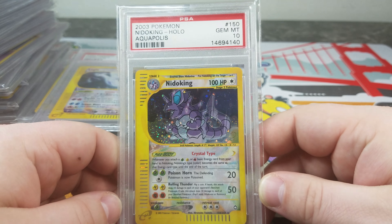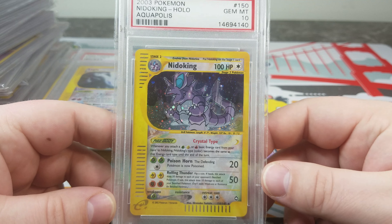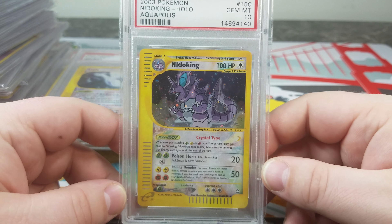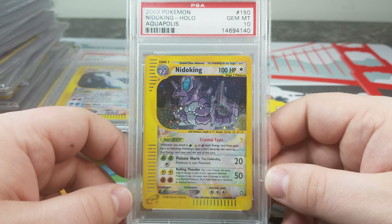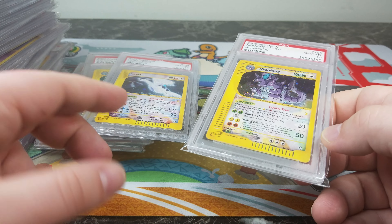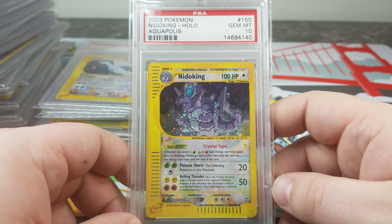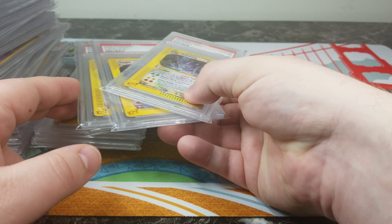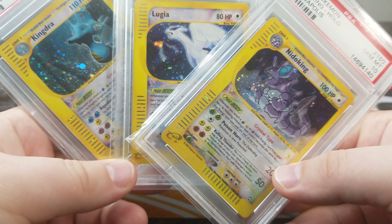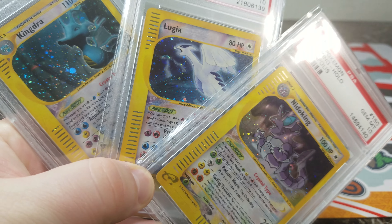You got crystal Nidoking here — kind of in action, you can see the lighting on him, like he's doing an attack. Crystal cards are pretty cool, I really like them. You just wish they either made reverse holos or made more of them. Of the three crystals, which one would you want? It's Lugia, hands down — no question. Kingdra and Nidoking are both good Pokémon but they're not in the same category as Lugia. I really appreciate you guys watching. I'll probably have a non-holo rare video out soon, and a lot of the artworks will be the same but there will be a few things mixed in. Thank you guys for watching.